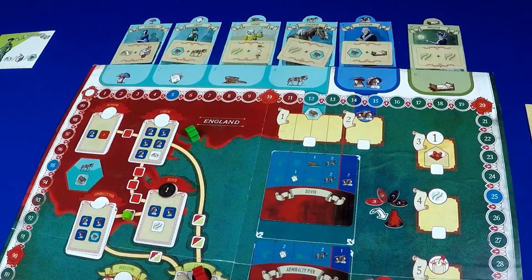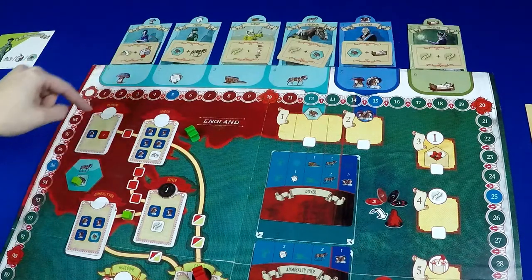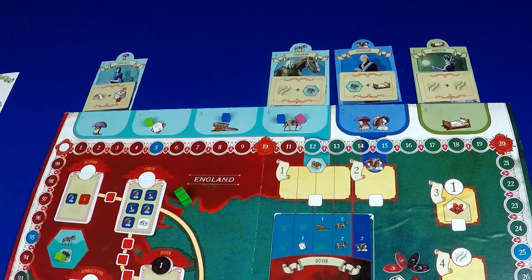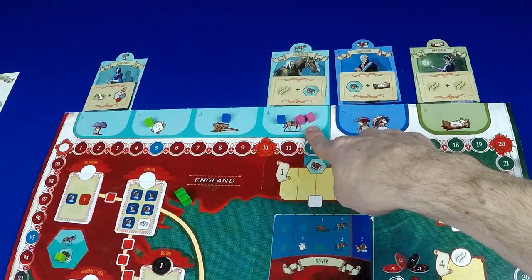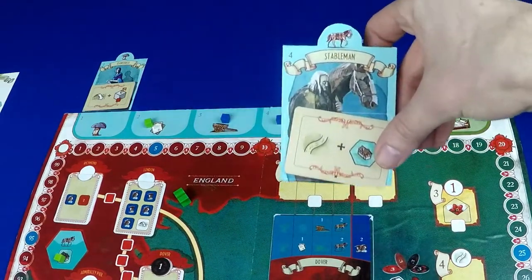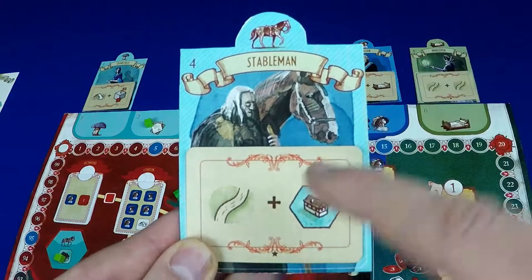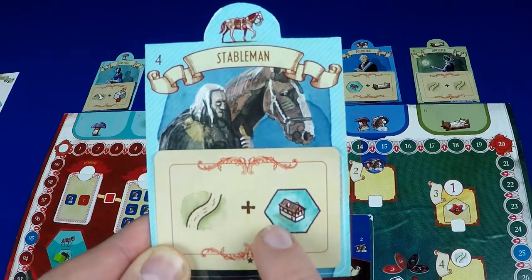When you take the use a building action you can place a cube on a building in your region or if you already have a cube on a building you can place your cube in the planning area that corresponds to that building. This is one of the integral parts of the game. Getting majority in certain planning areas allows you to control the special favors that are available. So if Pink has the majority of cubes in the horse planning area then they would take the stableman tile and then on a later turn instead of doing a regular action from their player board they can choose to activate the stableman and place a cube on a route and use a building.